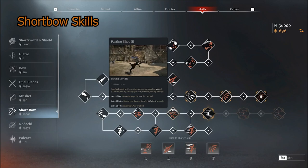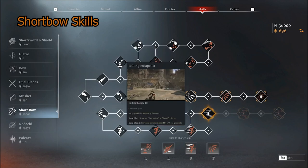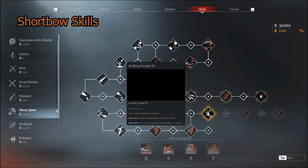Next would be Parting Shot, which has a lot going on. Parting Shot slows the target by 30% for one second, boosts your damage done by 30% for six seconds, and removes the Dazed Effect. The issue I have with this is the cooldown is 25 seconds, so you can only use it twice in a minute — and that's a long time to wait.